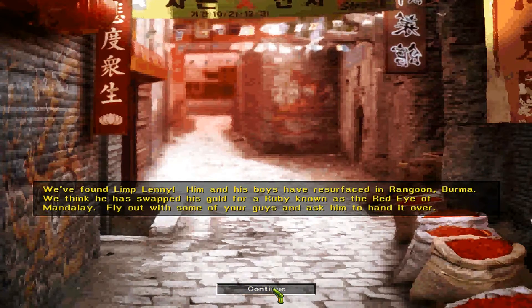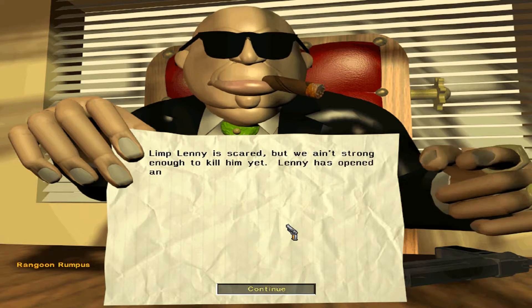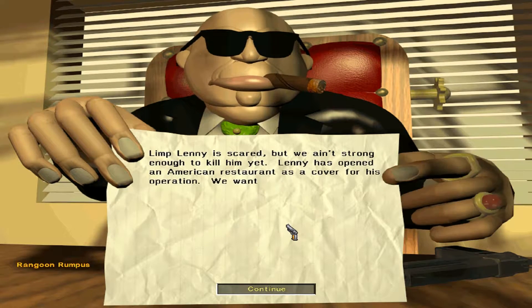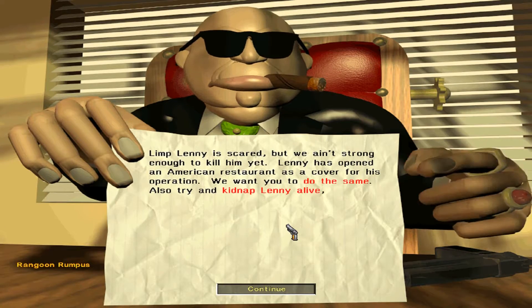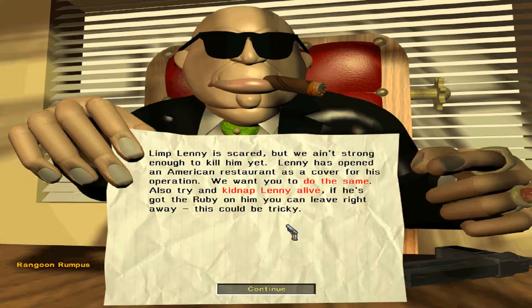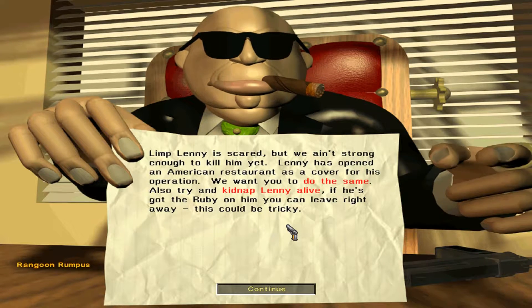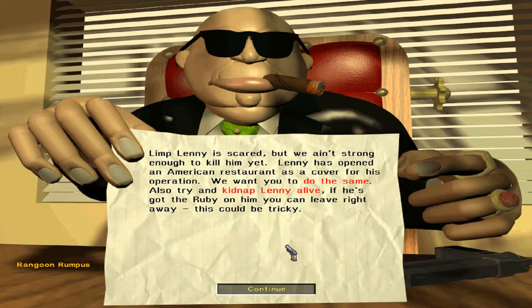So, on to the next mission. I am Limp Lenny as always. Welcome back to another episode of Constructor 2 Street Wars. This is now level 3, Rangoon in Boima. Limp Lenny's running scared, but we ain't strong enough to kill him yet. He's opened an American restaurant as cover for his operation. We want you to do the same. If you can, try and kidnap that schmuck Lenny, but keep him alive at all costs. If he's got the ruby on him, you can leave on the next available flight out. If he ain't got it, you're in for a bumpy ride.